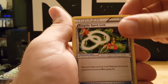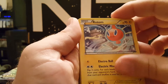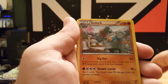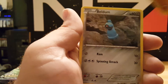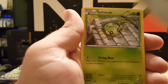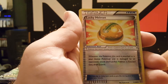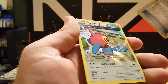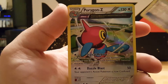We got a Sceptile Spirit Link — that makes me want a Mega Sceptile — Rotom, another Dangerous Energy, Golurk, Wooper, Beldum, Spinarak, Magikarp. Reverse holographic is a Lucky Helmet, and our rare is a Porygon-Z holo! That's awesome.